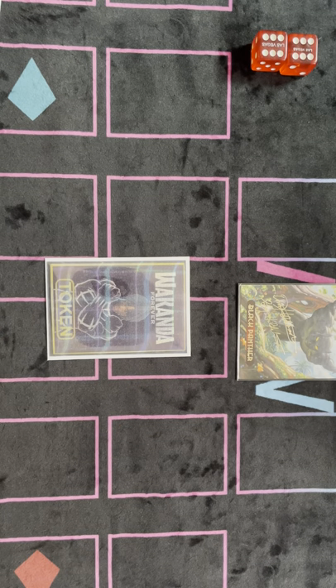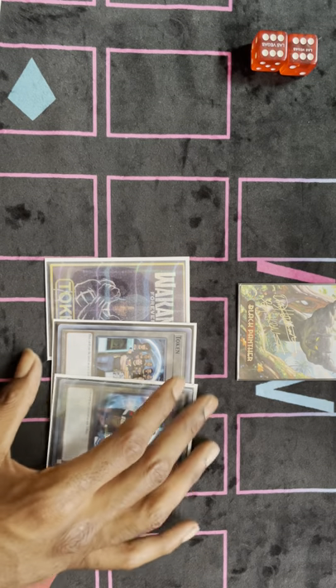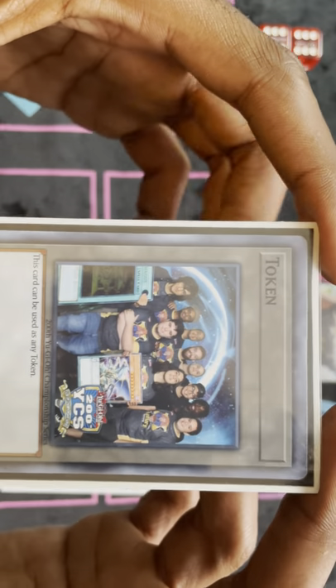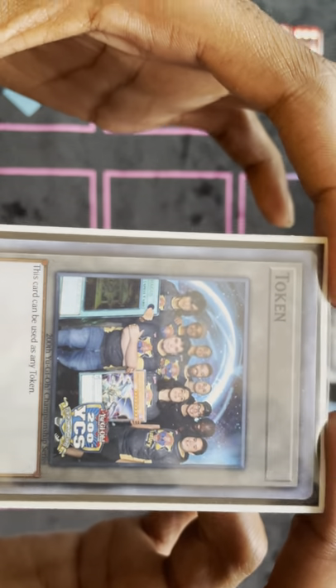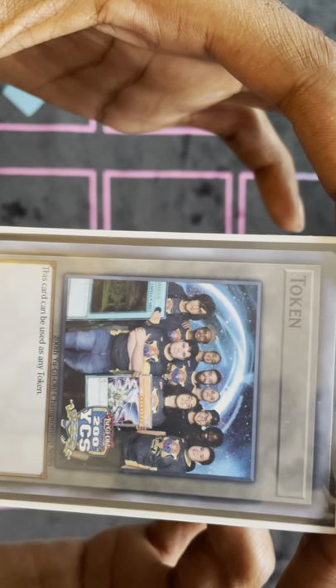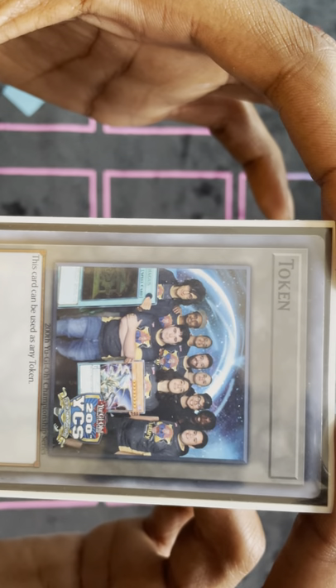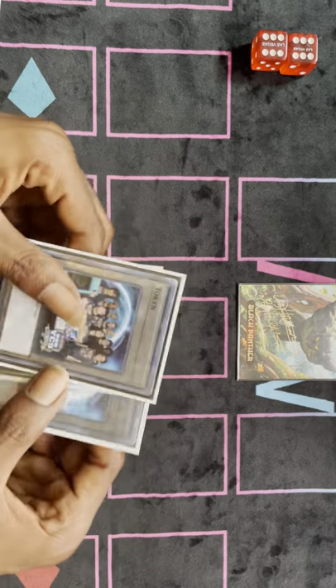I'll start off with the Wakanda token — shoutout to my boy Jay. We got the luxury token. This was before Kobe was a YCS champ. I want you guys to see how many YCS tops are in this token. Can you count? Do you see everybody back there? Do you see Gunther? Do you see Arnold? Do you see Honey? Look at that. Memories. Bring back events, please.